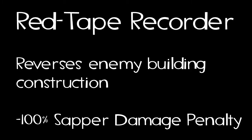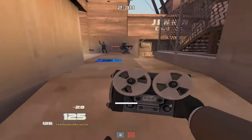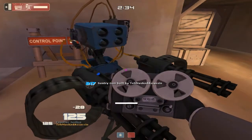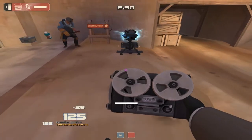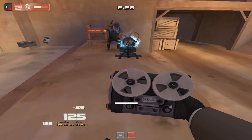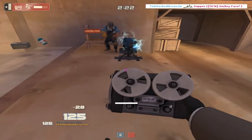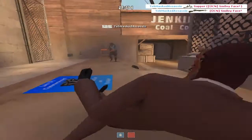Now the Red Tape Recorder reverses enemy building construction, with a minus 100% stab damage penalty. If I run out here with my Red Tape Recorder and put it on this Sentry Gun, it will start spinning and slowly downgrade from level 3 to level 2 to level 1, and then go back into its toolbox. The sapper gets removed but I can quickly put it back on with no delay. However, the main downside is it takes twice the amount of time to completely destroy the Sentry Gun, which gives the engineer enough time to repair it or just kill you — and there we go, I'm dead.